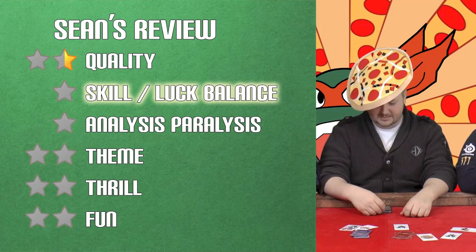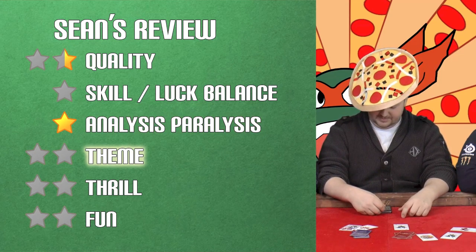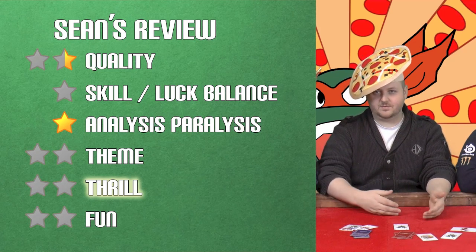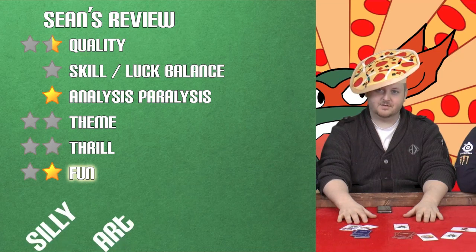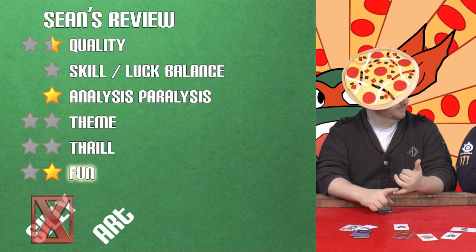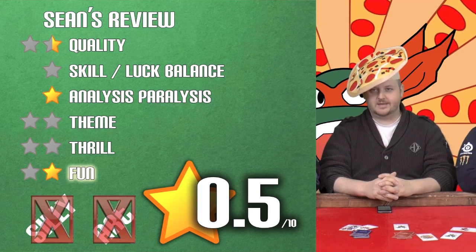Going through my rubric — quality of components, zero to two, I'm giving it a 0.5. I wasn't really a fan, but I like the numbers and the nice outlines around the card. Skill to luck — zero. Absolutely zero, completely luck based. Analysis paralysis — you get one point for that. So 1.5 so far. Theme, zero to two — giving you zero because it was silly. Maybe you could buy this as a joke, white elephant gift. Thrill competitive — zero. Was it fun? It's on a scale of one to two, so I give you one point — up to 2.5. However, new channel, new rules. We're on the Dice Tower now, so I'm instituting a demerit system. You earn two demerits — negative two points — because I did not like this game. Minus one for being silly. Minus another point because you stole artwork and it's bad. You're at 0.5. Worst game ever.